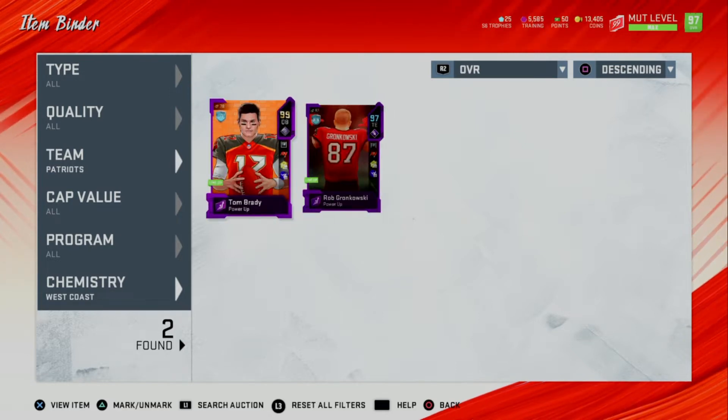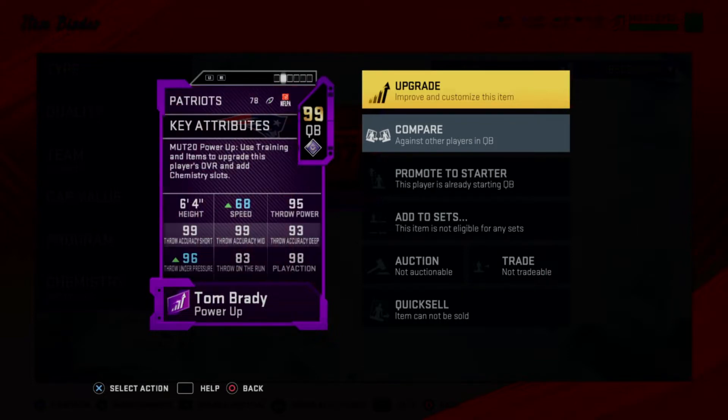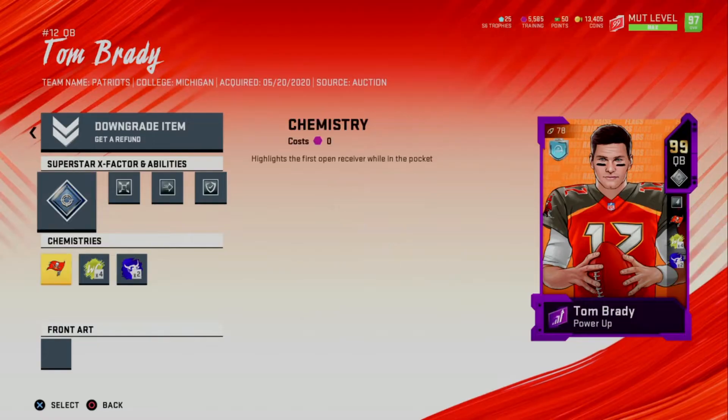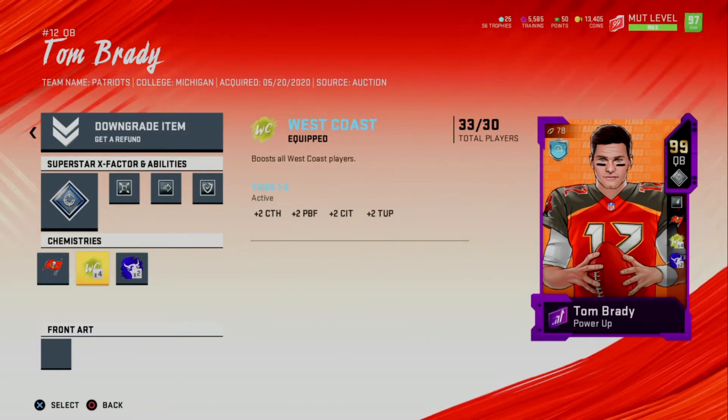I'm going to be reuniting them today in the game, just like in real life for next year. Let me go into their cards and show you guys the stats. Tom Brady is 99 overall — he's looking fresh in the Bucs uniform. He's got 68 speed, 95 throw power, 99 throw accuracy short, 99 throw accuracy mid, 93 throw accuracy deep, 96 throw under pressure, 83 throw on the run, and 98 play action.